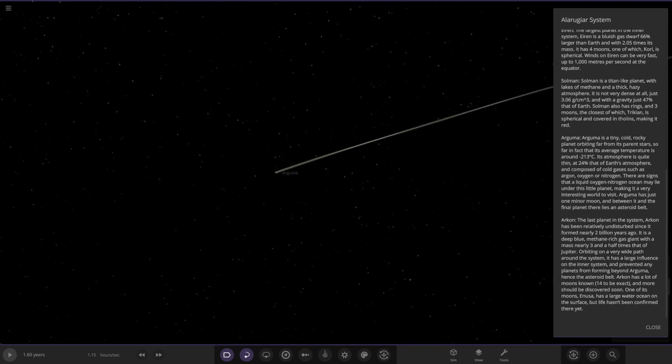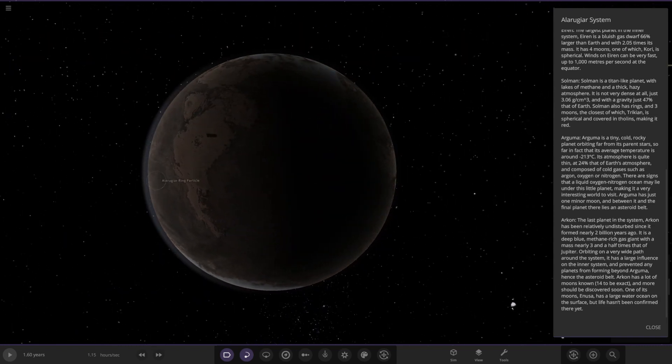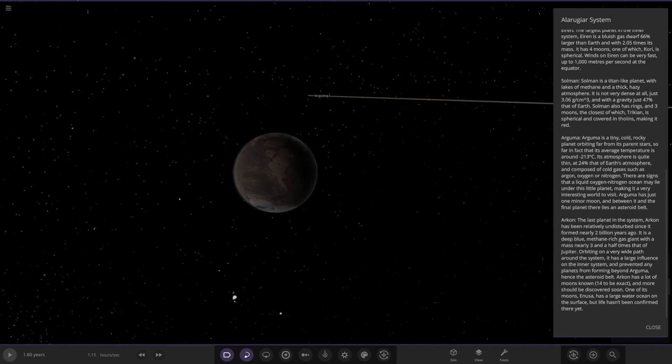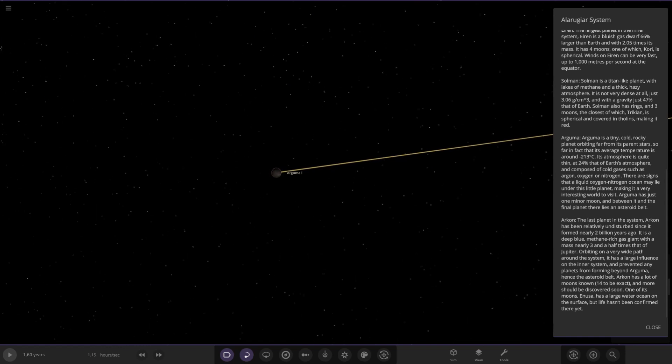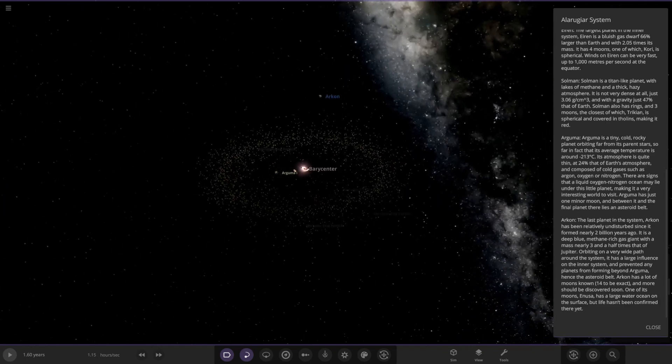Next up over here — Argument is a tiny cold rocky planet orbiting far from its parent stars, with a blue-white atmosphere. Its average temperature is around minus 213 degrees Celsius. The atmosphere is quite thin at 24% of Earth's and composed of cold gases such as argon, oxygen, and nitrogen. There are signs that a liquid nitrogen ocean may lie under this little planet, making it a very interesting world to visit. Argument has just one minor moon, and between it and the final planet lies the asteroid belt.